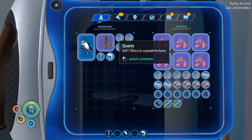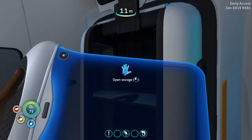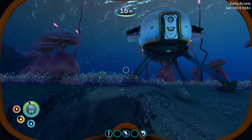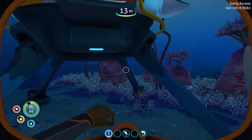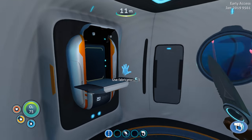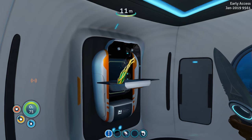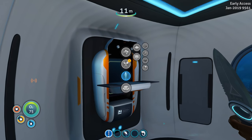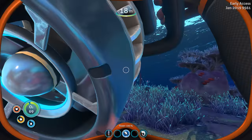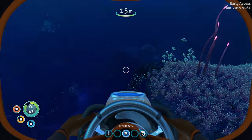Let's throw some quartz into storage. I could eat the sea clusters for 10 H2O water if I really need to. Do I want to make an extra battery? Just two ripple plants and one copper ore — boom, done. I kind of want an extra battery in case the sea glide ever runs out while we're running away from something dangerous. Let's get the sea glide out into the world. Definitely want to turn off the lights to save energy.